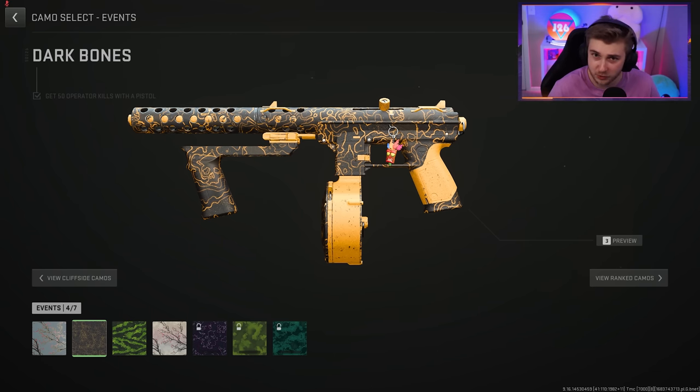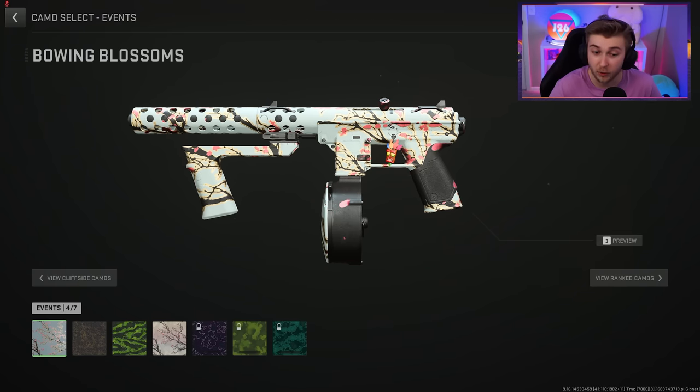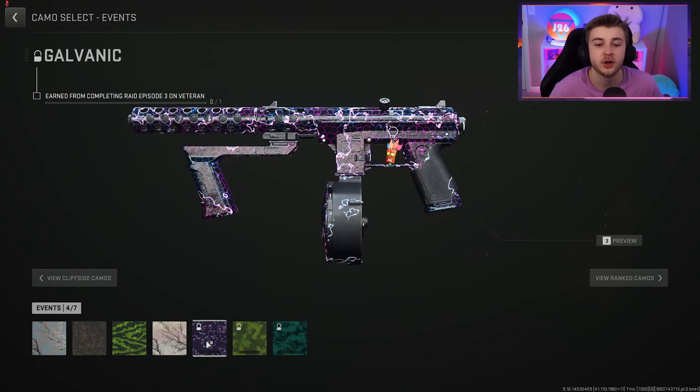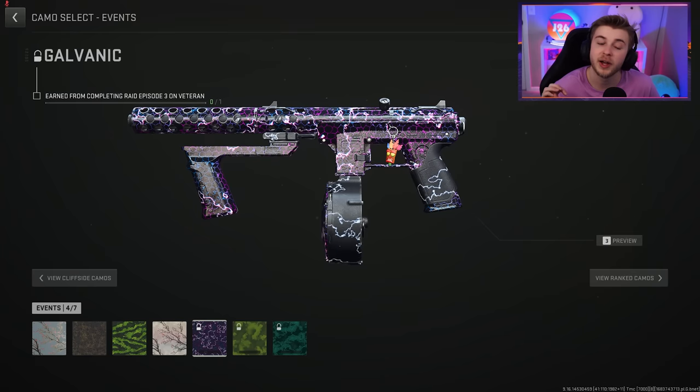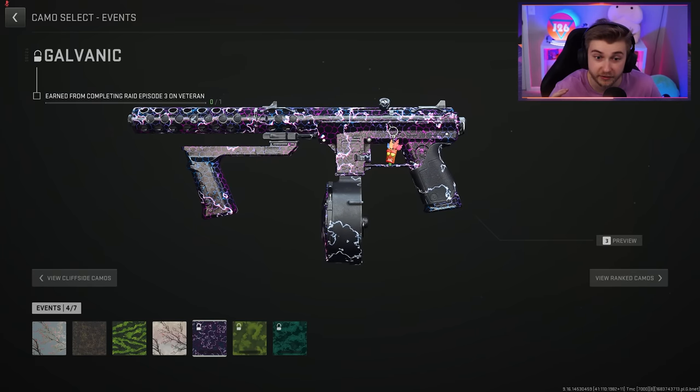And this is what the Blowing Blossoms looks like now — fully animated. Well, the secondary color is animated, which makes it look like little petals are falling. Really cool touch. We also have the Galvantic camo, which is earned by completing Raid Episode 3 on Veteran. Very nice camo for doing a raid, honestly. And they added another camo for the raid that you get by finding the secret weapon during it.